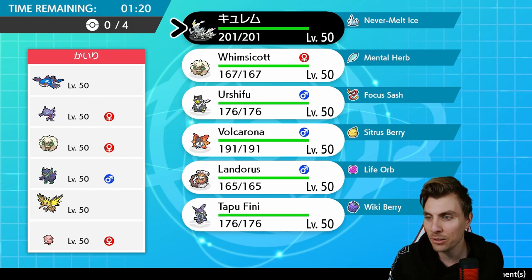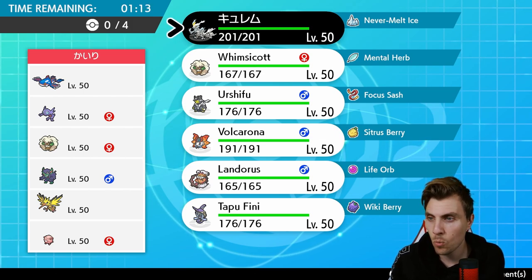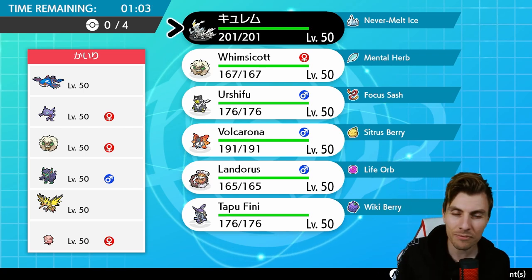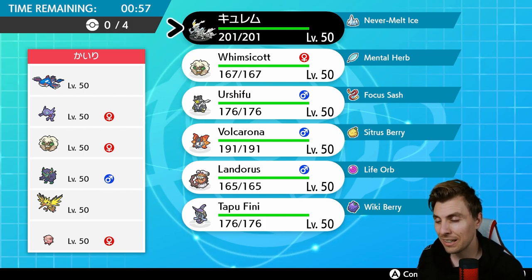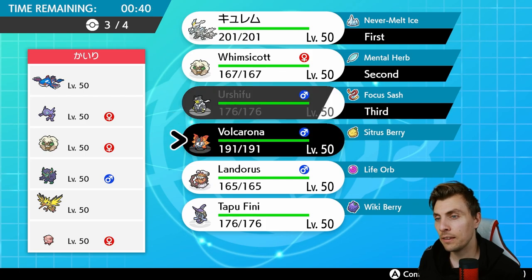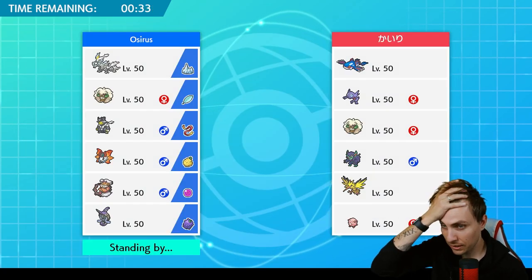Chansey is going to be obnoxious to deal with, so we're going to need Urshifu for that 100%. Urshifu will probably need to be in the back. Tailwind will support Kyogre — that's going to be a little bit annoying to deal with, plus potential screen support. I think Kyurem does pretty well in this match. We'll need Kyurem and Whimsicott, with Urshifu in the back and probably Tapu Fini as well — pretty self-explanatory to lock in with Fini.